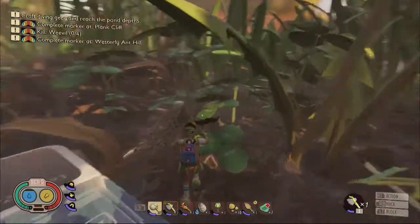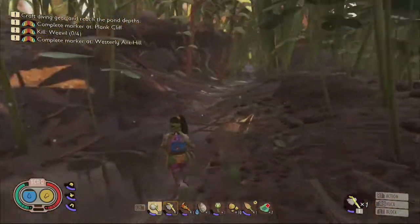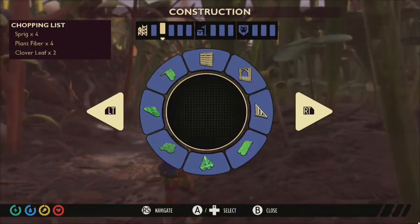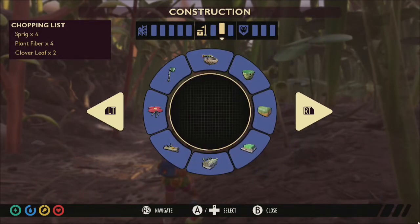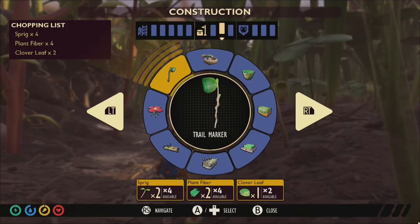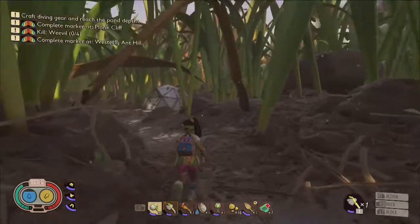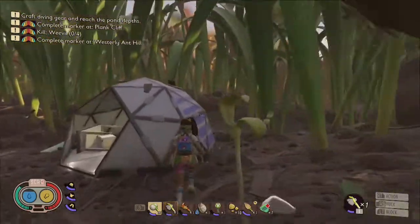The fastest way to locate the westerly anthill is to start from the Mysterious Machine and then journey to the west. Remember, when completing marker quests for Burgle, you're going to need the materials to craft the trail marker, so be sure you've got two plant fiber, two sprigs, and one cloverleaf in your inventory before traveling there.